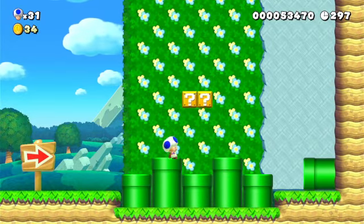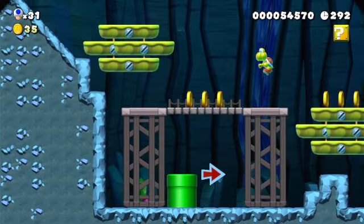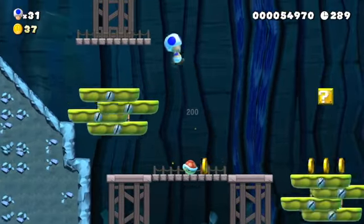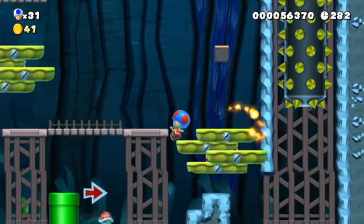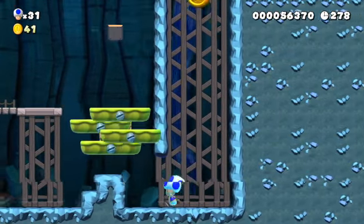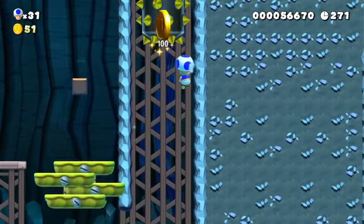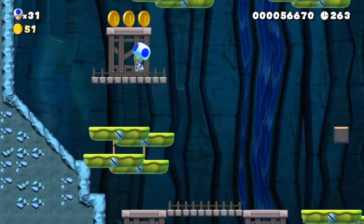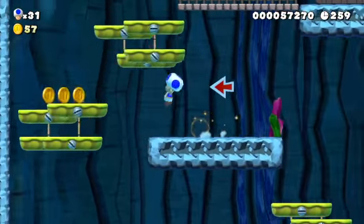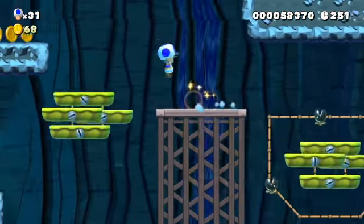There are tower levels in each world — I'm pretty sure each world has a tower level. Each level also has a boss. In this one there's a Boom Boom. Sometimes in worlds I made there will be a tower level, but sometimes there won't — it's not in every world. Most of them don't have a tower level.